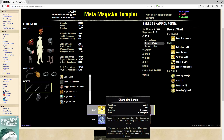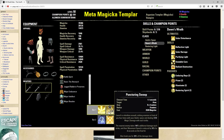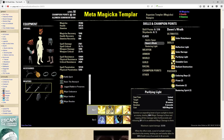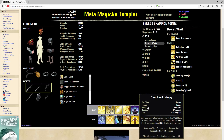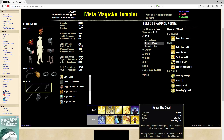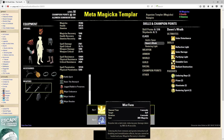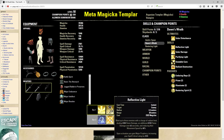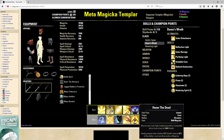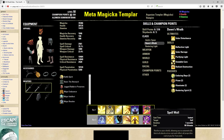On the front bar we get Major Resolve, Major Ward, and some Magicka sustain. We have our DPS abilities, a Gap Closer, and our Major Sorcery buff from Structural Entropy. You can either run Dawnbreaker or Meteor for your ultimate — it's up to you. On the back bar we have Mistform — we're definitely going to need that — Reflective Light, Shuffle, Extended Ritual, and Honor the Dead. You can run Breath of Life and Spell Wall, which is a Sword and Board ultimate.